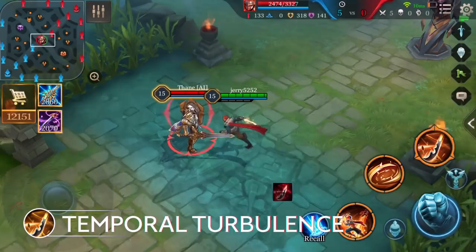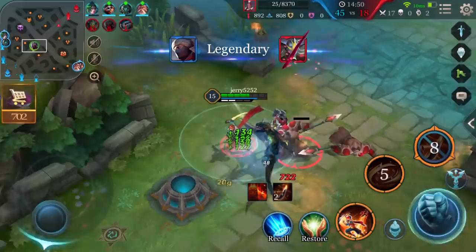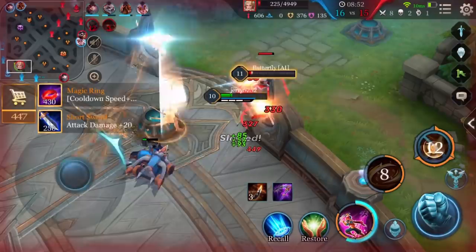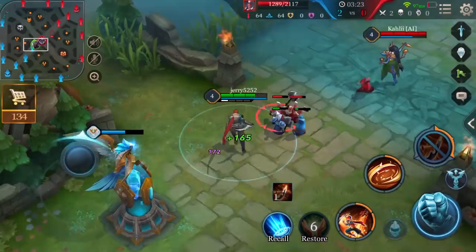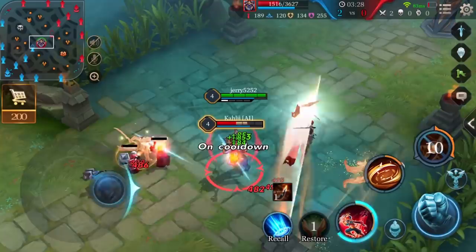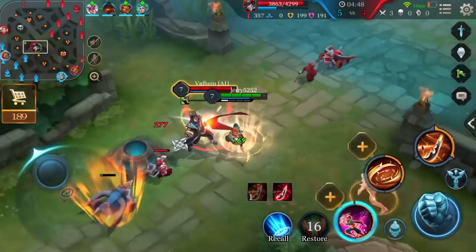Ultimate: Temporal Turbulence. Murad enters a Temporal Rift, unleashing five attacks on enemies in the target area, dealing physical damage per attack. While in the Temporal Rift, Murad cannot be targeted or attacked. This ability can only be used after Murad's passive opens the seal, which will close again after use. Temporal Turbulence is a powerful ability with a rather short cooldown; however, the condition to unlock the ultimate is quite tricky. Not many enemies will stand still and wait for Murad to hit four consecutive normal attacks, so Murad should take advantage of creeps, jungle monsters, or even bosses to unlock the seal for Temporal Turbulence.